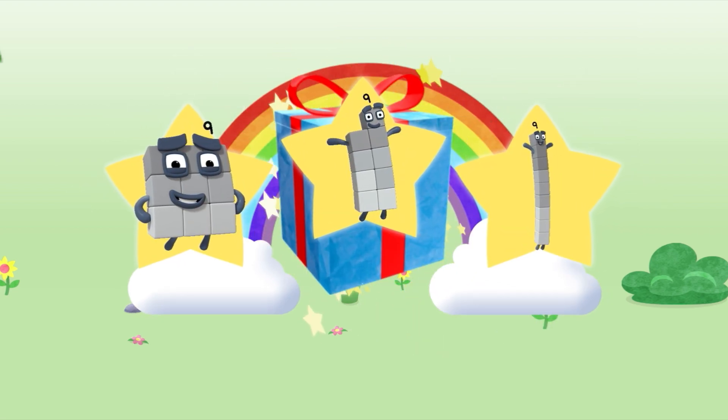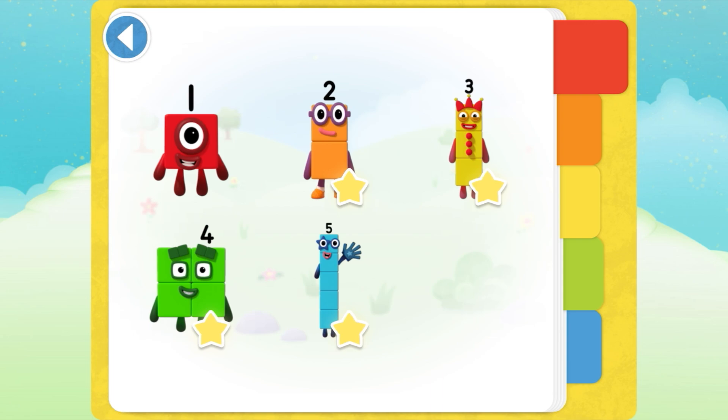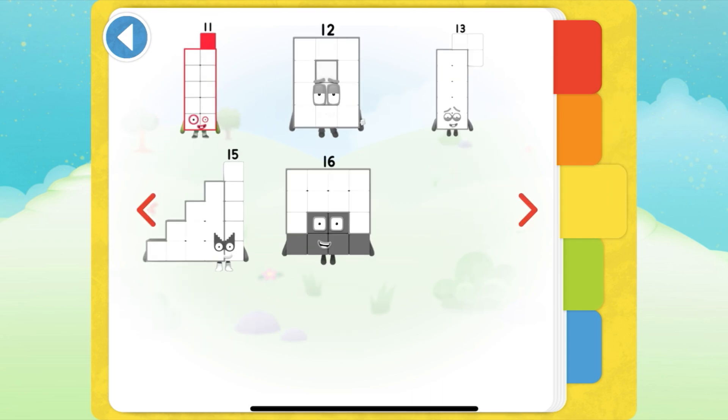Well done! You've unlocked a sticker! Which sticker will you choose? You can choose another sticker next time! Try to collect them all! Spot on! Play again to unlock another sticker! Your very own Number Block sticker book — Orange level 2.